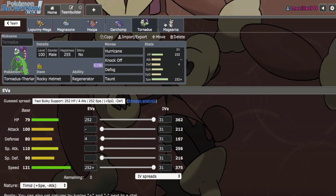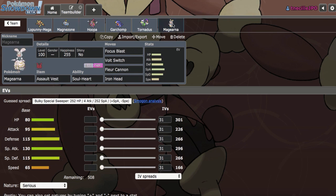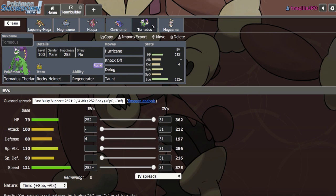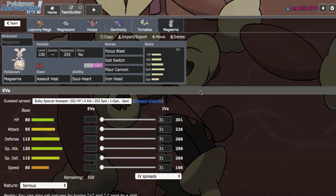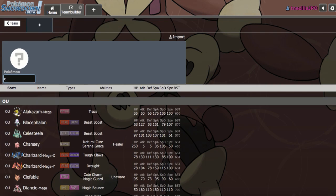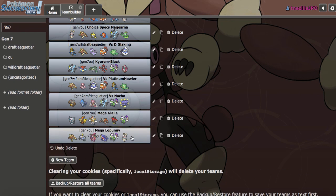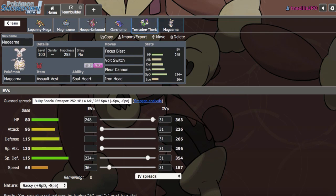In terms of threats to the team, Hawlucha in particular looks like a problem if it sets up Swords Dance. Tornadus can probably live one if they don't have Electric Terrain. The team EVs look good. Let's go ahead and make sure we've used all EVs and abilities are correct. Looks good — I'll go ahead and get our first game.